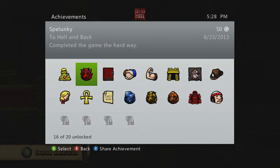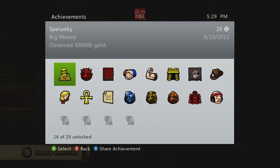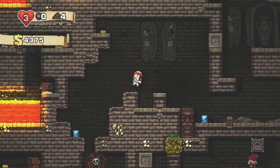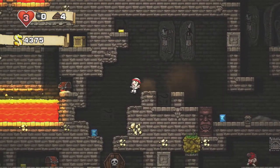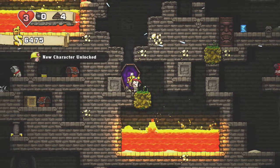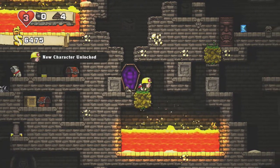And these three that we got last night: finishing the journal, completing the game the hard way, and over 500,000. Anyway, what I did this for is I want to show you how to get the last hidden character. This character is really tricky — it was all the way down here. So there we go, that's the last one, that should be an achievement.